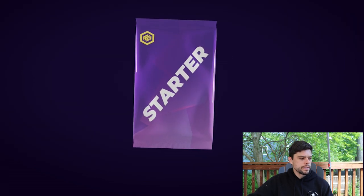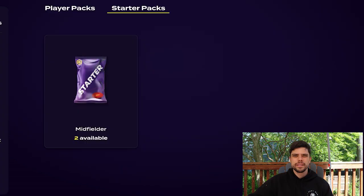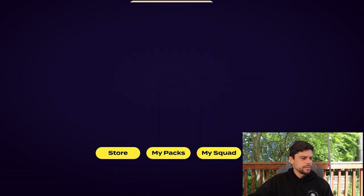Opening the first pack — I love this part. Click it to turn it. Zach Fisher. Okay, cool. Then we've got two midfielder cards. Hopefully it's Nick Dacos — it is a bronze Seb Ross. Okay, so we can go back and look at their averages after this.